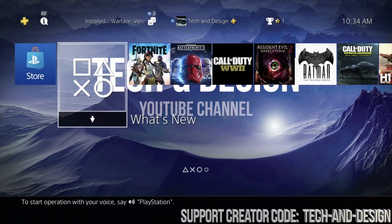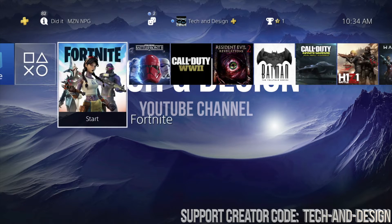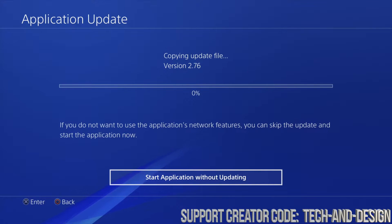This usually does fix the problem. If it doesn't, there are a few other things we can do. For some of you it might be a Wi-Fi issue, so just hook it up directly to your router using an Ethernet cable. If we go to Fortnite now — the game that was stuck — it should refresh the file.